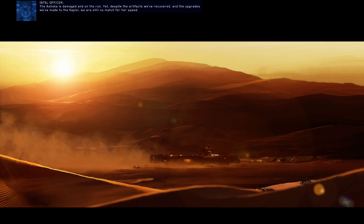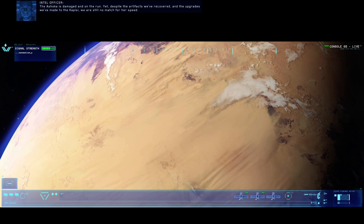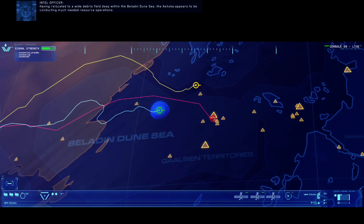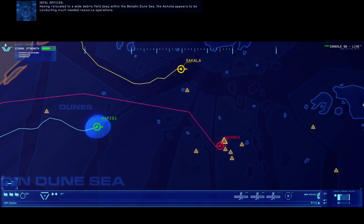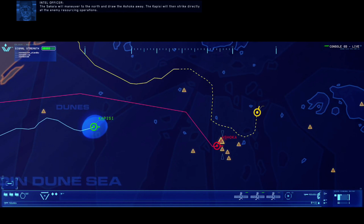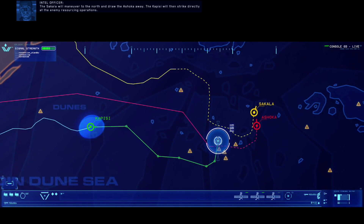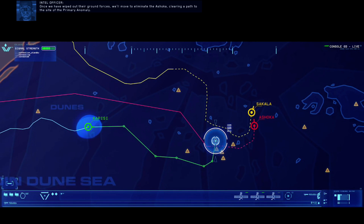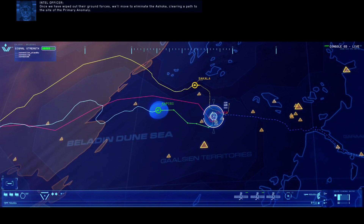The Ashoka is damaged and on the run, yet despite the artifacts we've recovered and the upgrades we've made to the Kapisi, we are still no match for her speed. Having relocated to a wide debris field deep within the Baladin Dune Sea, the Ashoka appears to be conducting much needed resource operations. The Sakala will maneuver to the north and draw the Ashoka away. The Kapisi will then strike directly at the enemy resourcing operations. Once we have wiped out their ground forces, we'll move to eliminate the Ashoka, clearing a path to the site of the primary anomaly.